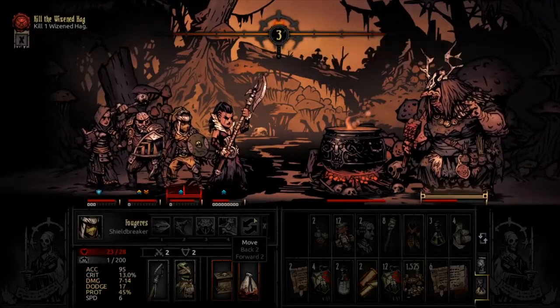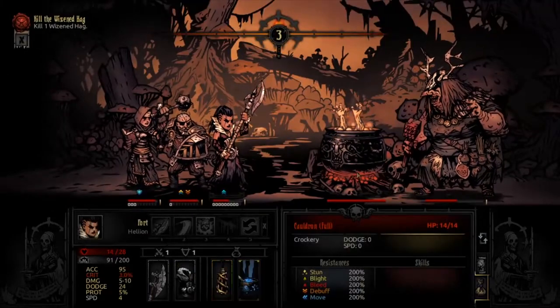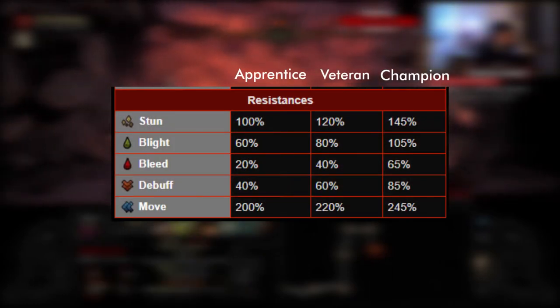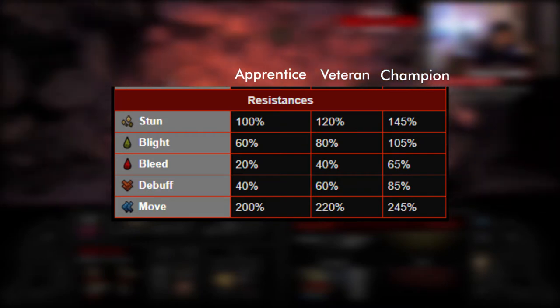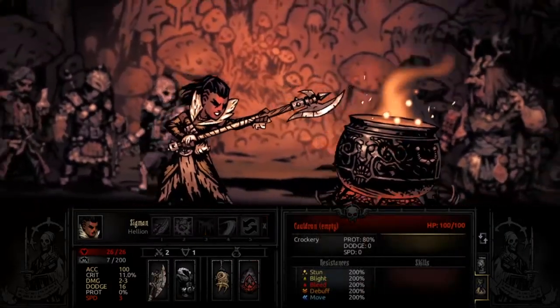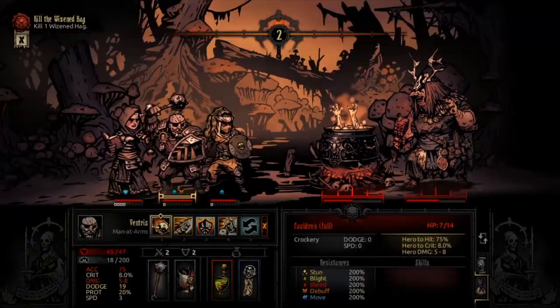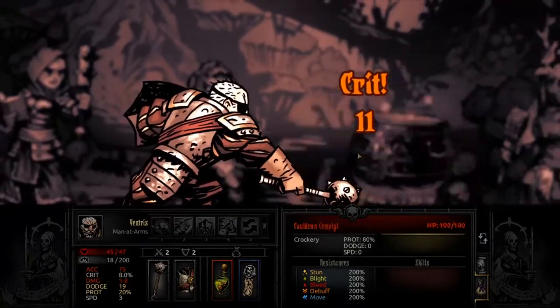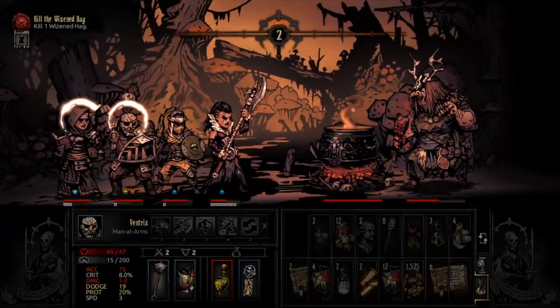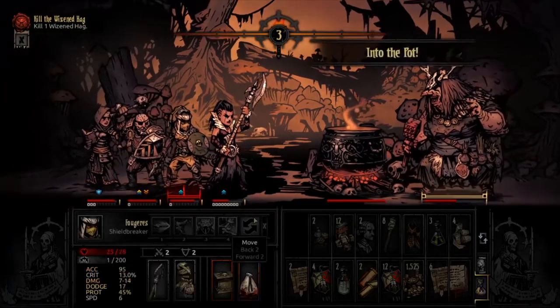The Hag has 2 actions per round, so that guarantees it's going to be able to put someone into the pot, even if you're able to get them out quickly. The Hag itself has high stun and blight resistances, and it's never going to move, so don't bother with that. Meanwhile, the cauldron in front of it is basically invincible, so don't bother attacking it or trying to inflict any sort of damage. The only time it is vulnerable is when there's an actual hero inside the pot, and as soon as it gets to 0 HP, the pot spills out and your hero is placed at the front of the party, taking all the damage and stress at that moment.